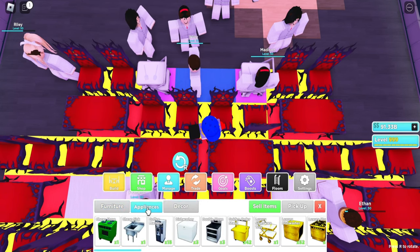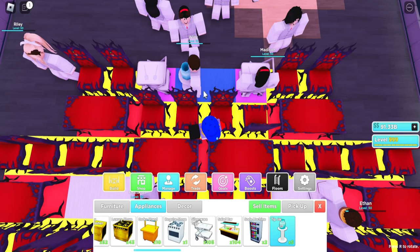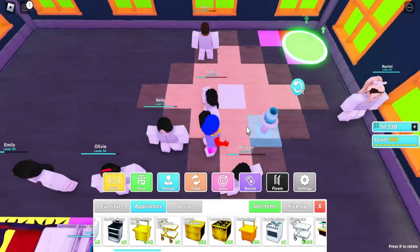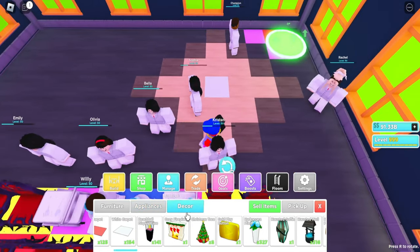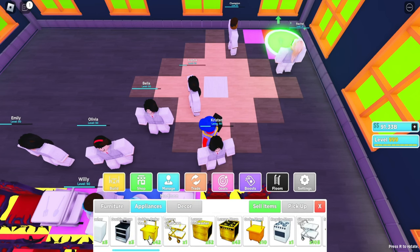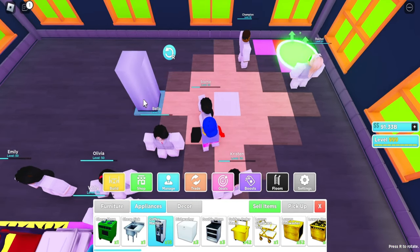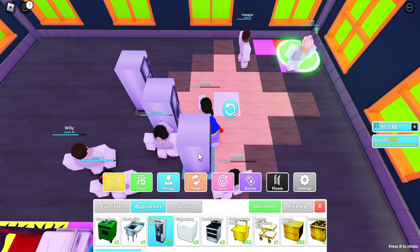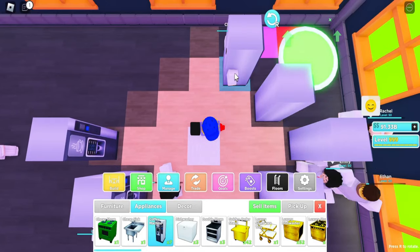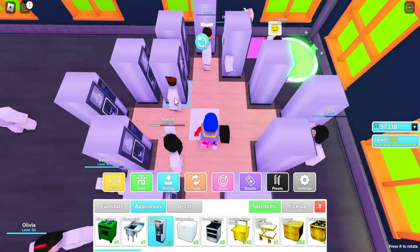Obviously, the big tip jars are going to help a lot more, but I currently only have a small tip jar so that's what I'm replacing with. Now up here, these are a little bit complicated — you have to be a little bit more rich, I guess we'll call it. You actually need coffee machines. I do have some, so I want to place them right here. I recommend putting them in towards it, but it doesn't truly matter.